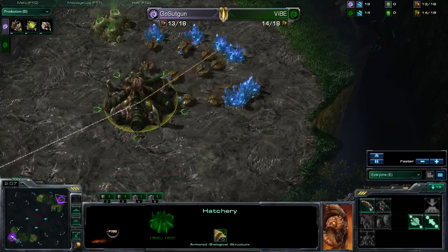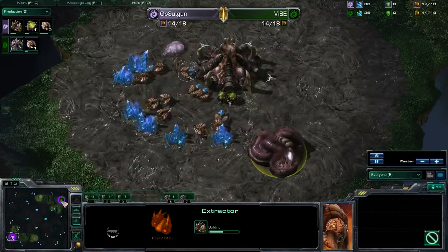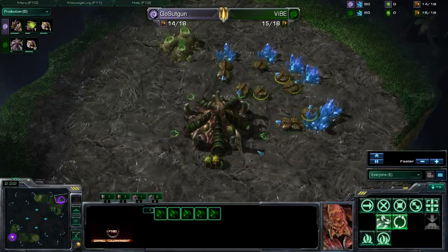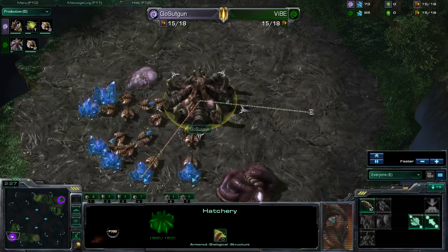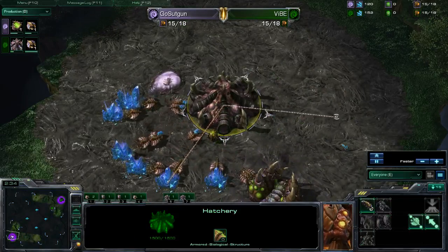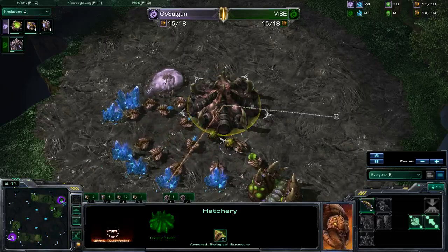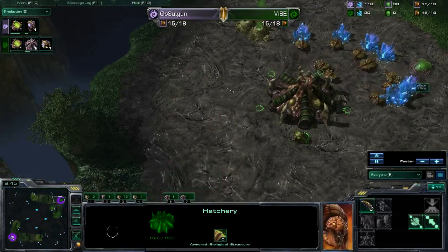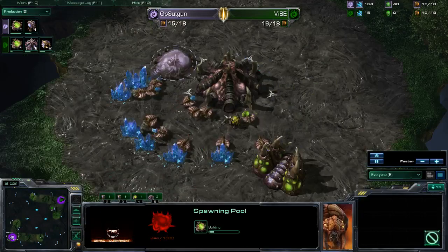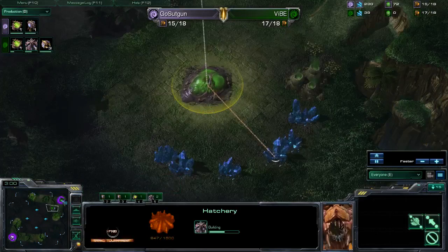We do see the spawning pool dropping down for our pink Zerg, GoSu T-gun, as well as him getting his gas. Meanwhile, GoSu Vibe is going for a fast expansion — already a very distinct difference in approach between these two teammates. T-gun is going for a much more aggressive style. He'll get quite a bit of gas since this is a rich vespene geyser — you get six per trip and only need three drones to fully utilize it — so if he wants to move into early baneling play, he'll definitely have the resources available.